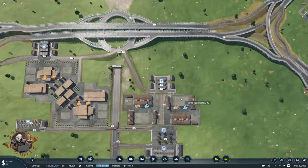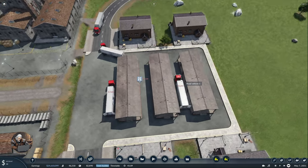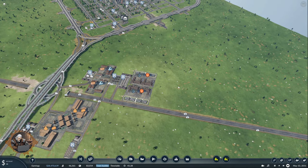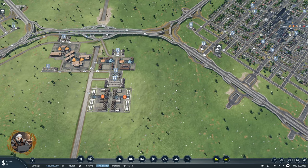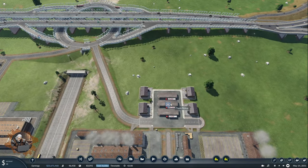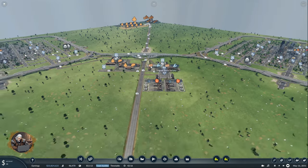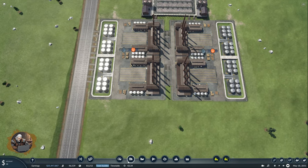Now we need a station on the other side with trucks — they could also be trams but trucks make more sense here. Although they're just going to carry one resource, same as these guys, I already decided this would be trucks. I don't want to see trams everywhere — trams here are fine but putting them everywhere is not as fine.